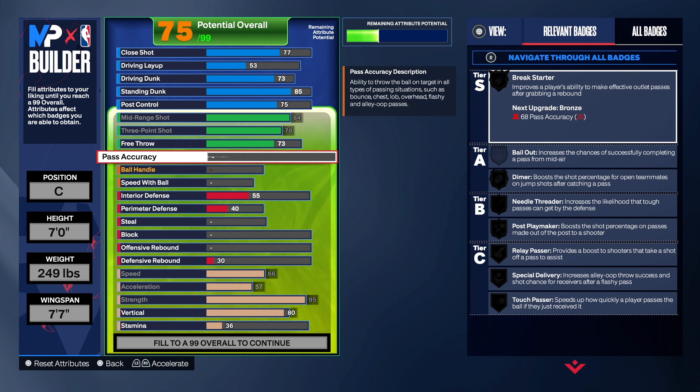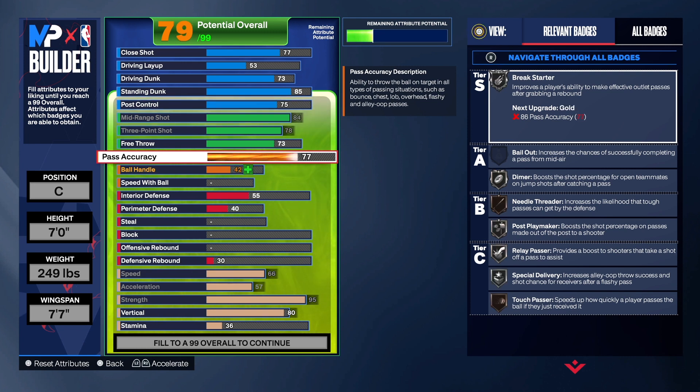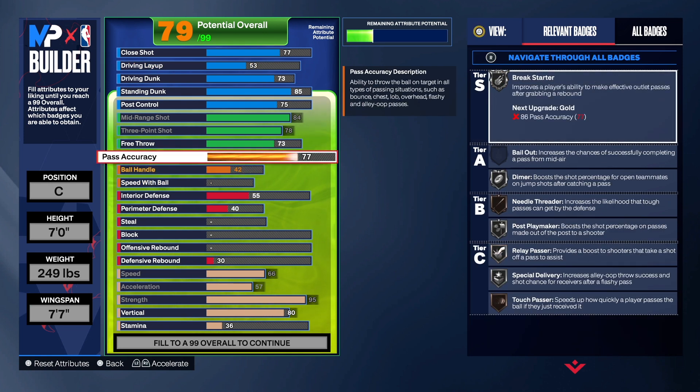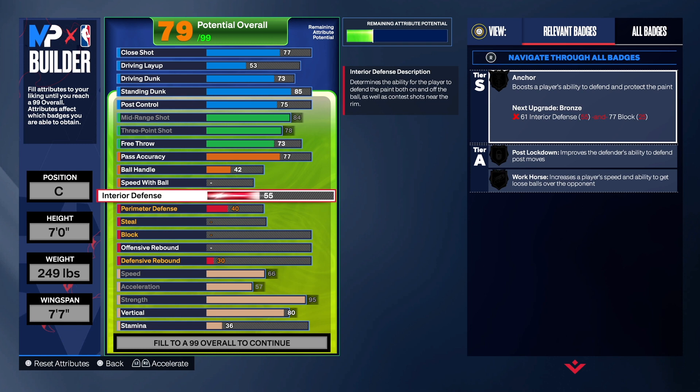With this build we wanted some passing to get the Break Starter badge going. We're taking it up to 77 — a 75 would also be enough to get silver Break Starter, which gets the ball to your teammates on time and on target. We also have Post Playmaker, so once you're in the post and you pass out to a teammate, it boosts their shot percentage. For ball handle and speed with ball, we're leaving it at 42 — we're not worried about that for a center.